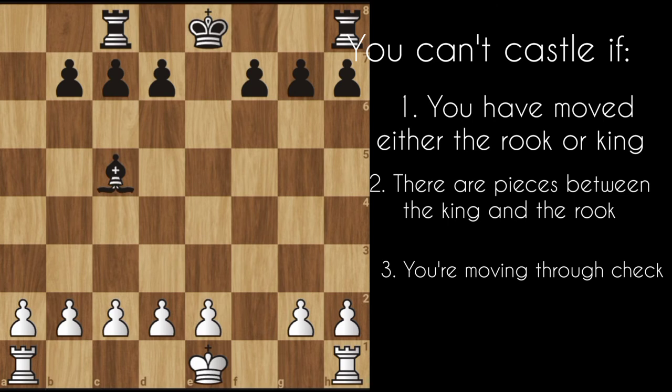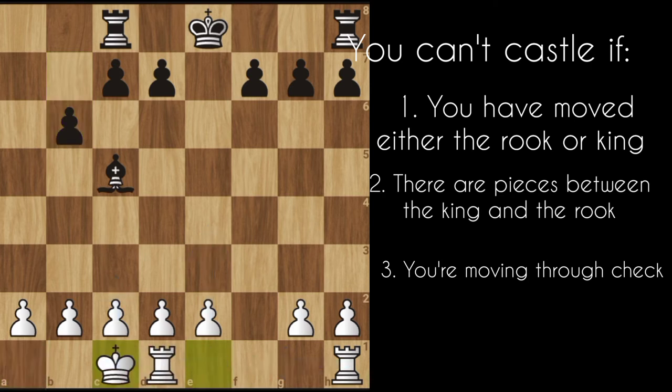If I want to castle, the king cannot castle towards the right-hand side while this bishop is covering the square, because the king has to move through the square the bishop is covering. Doing that would be an illegal move — you are putting your king in danger. So the king cannot castle towards the right; it can only castle towards the left — that is the long castle.